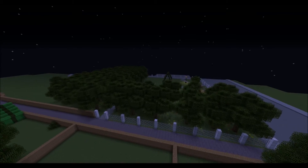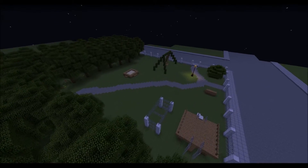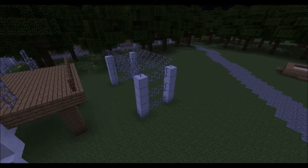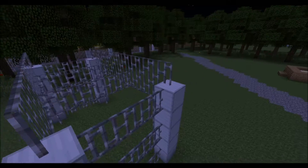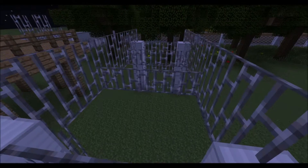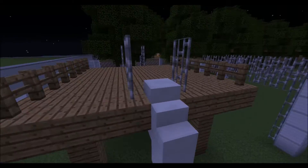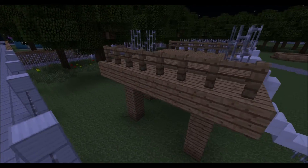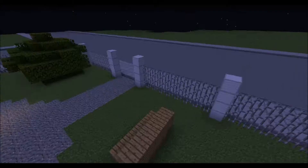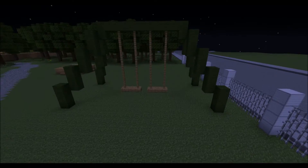Over here we have the playground, which I finished — looks okay I guess. The monkey bars are really hard to do in Minecraft, so you can't really do the bars, but it works I guess. And here's a slide, which I think came out pretty good, could have been better of course. Then there's the lamp, park bench, bush, and the bushes over there.